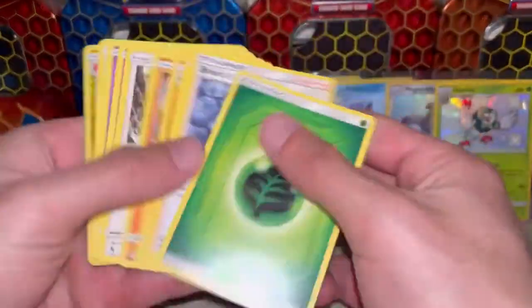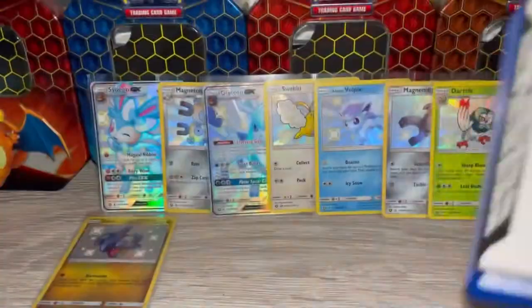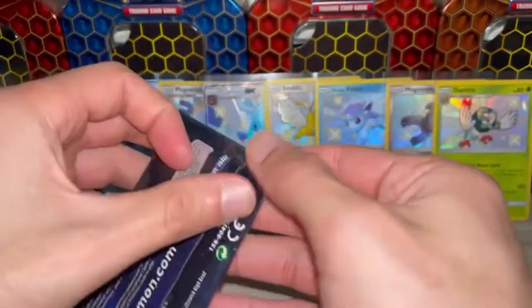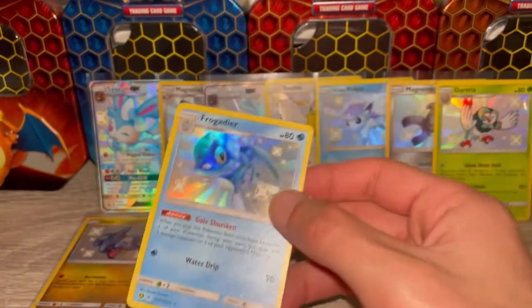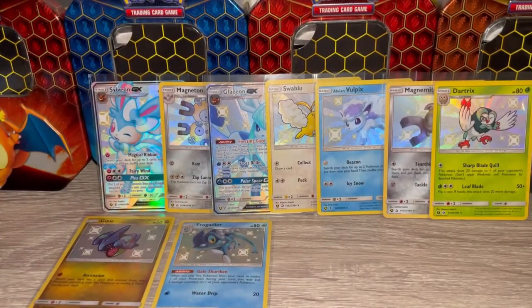Wigglytuff GX — just double checking if that was a holo. Mewtwo GX again. If it's any GX, I'll take Mewtwo or Charizard. Still no shiny Charizard though — I'll be happy with anyone from the evolution line. Shiny Frogadier and a holo Eevee. These packs are probably going for around $10 each right now, but the rate that you get a shining makes it worth it.